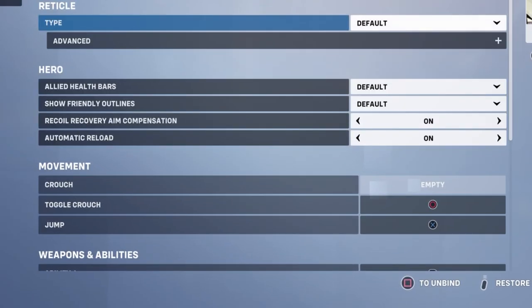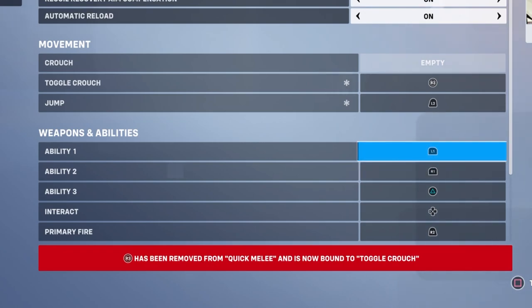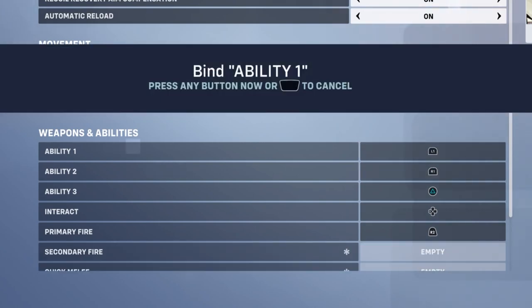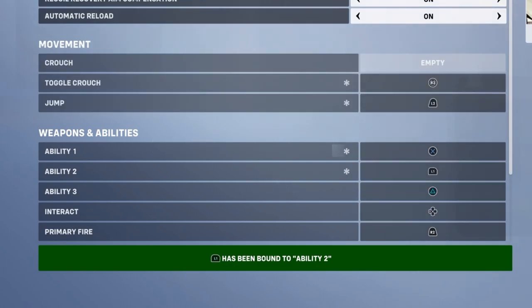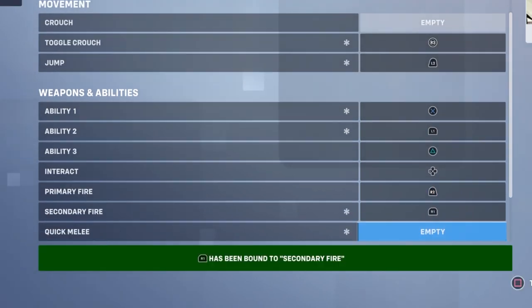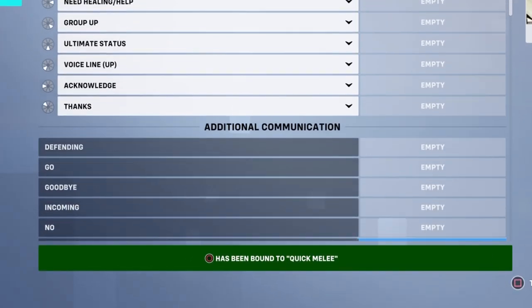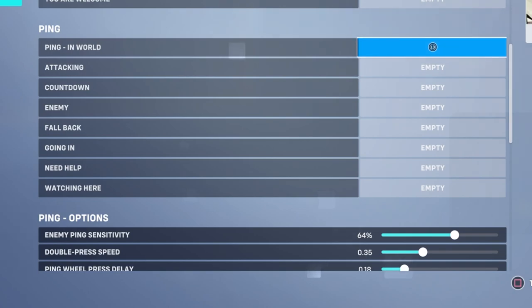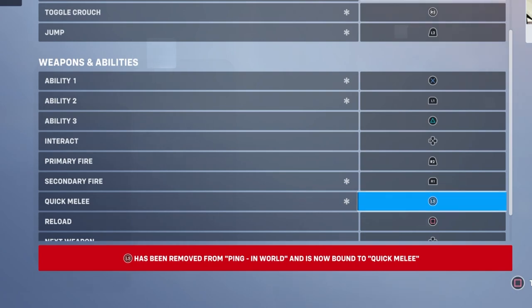On the controls panel for Baptiste, scroll down to the Movement section and remap Jump to L2, and then remap Toggle Crouch to R3. Then in the Weapons and Abilities section, remap Ability 1 (Regenerative Burst) to the X button; Ability 2 (Immortality Field) to L1; Interact to the left D-pad; Secondary Fire (Biotic Grenades) to R1; and Quick Melee to the circle button. By default, I also remapped the Ping in World function on the Communications tab to the L3 button, though you may also opt to remap Quick Melee to L3 instead if you prioritize quick melee more than the ping system.